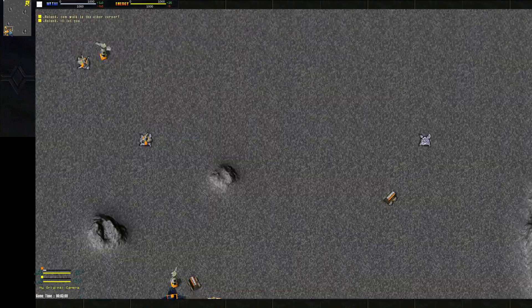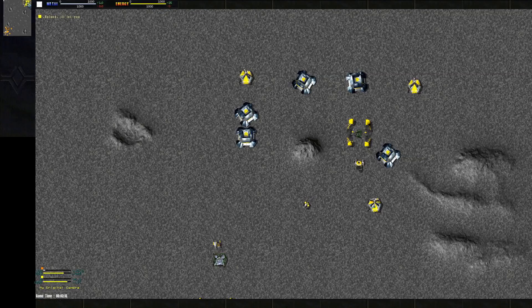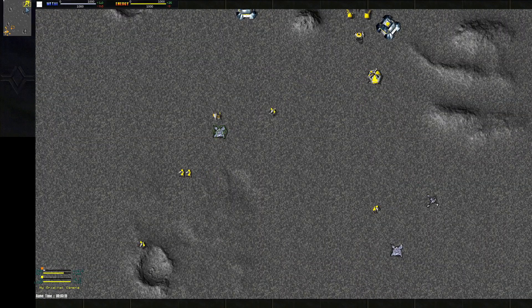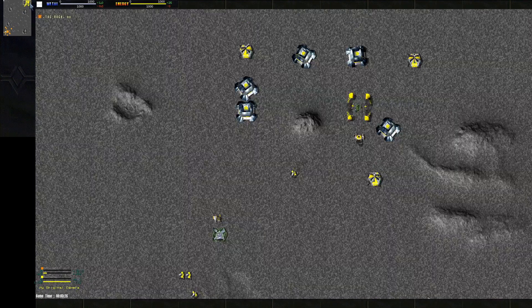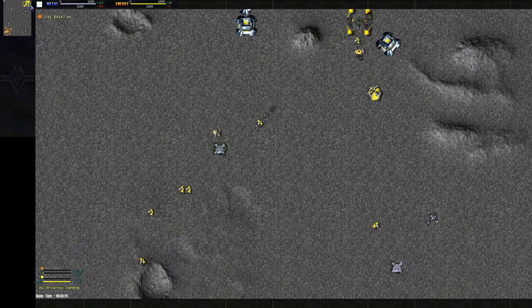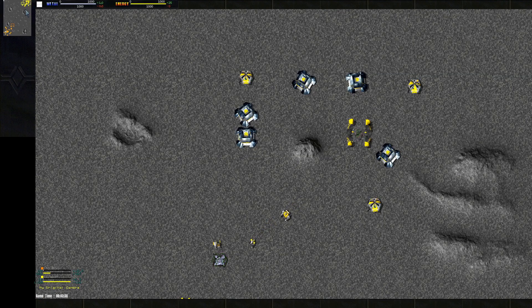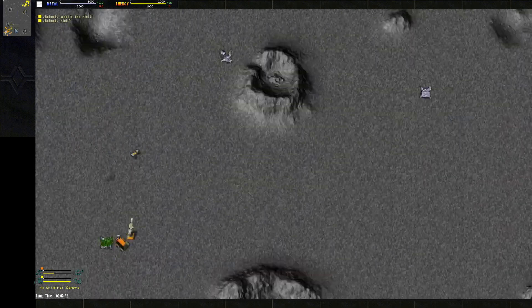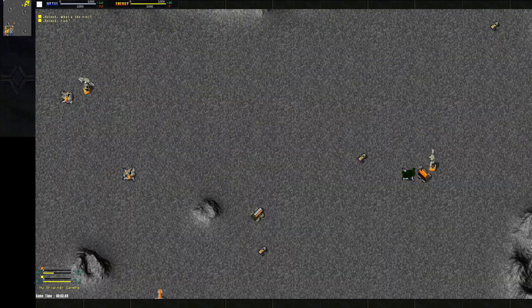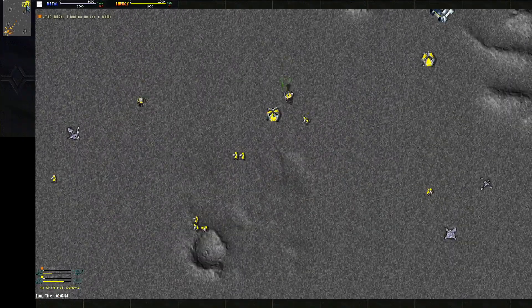Looks like Rock is just building a bunch of cons — he's got three out already and he's going to build some Jeffies for scouting. Interesting start by Roland going K-Bots. The problem with K-Bots on this map is that Comet Catcher is a pretty decently sized map, and these construction K-Bots are a little bit on the slower side. You'll notice Rock is going to out-expand Roland pretty quickly because vehicle construction units move a lot faster and have more build power.